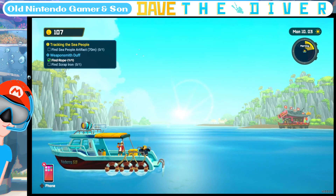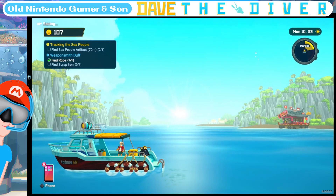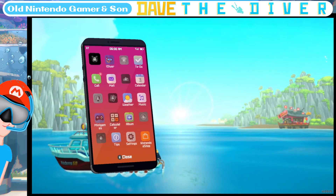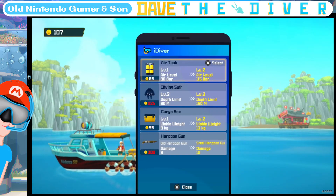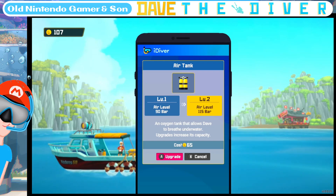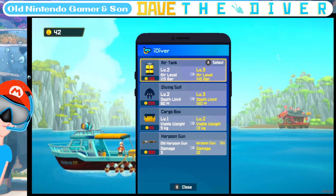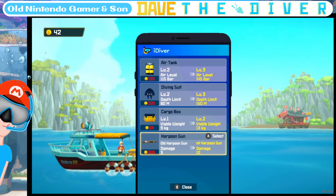Tracking the sea people — and this is chapter one. I want to see the iDiver app. I got 107 bucks. I could spend 65 of those on an upgrade to my oxygen tank, which will allow me to dive for a longer time. A cargo box. My harpoon gun for 300 bucks can be upgraded to a steel harpoon gun — damage will be 10 instead of 3. We'll be killing all sorts of stuff with that!